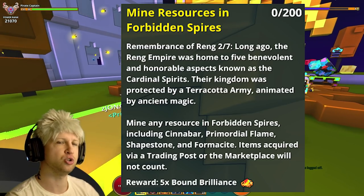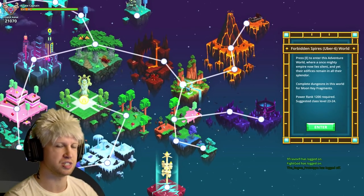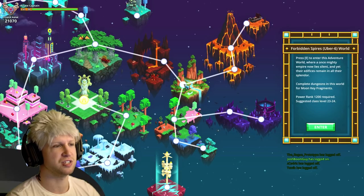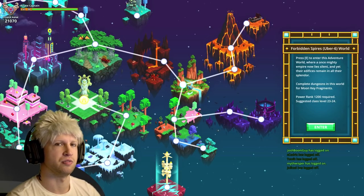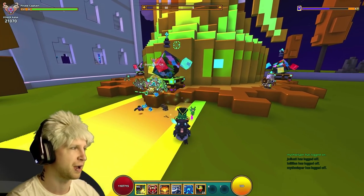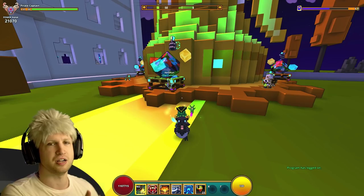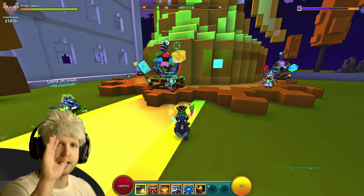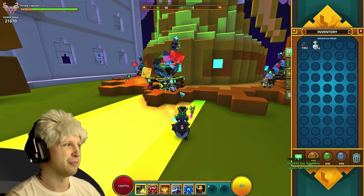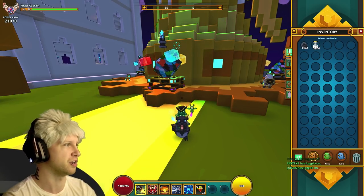Up next, you're going to have to mine 200 resources within the Forbidden Spires. Again, the entirety of this quest takes place in the Forbidden Spires biome. You don't have to be at U6 difficulty, but it's just going to be the easiest because the biomes are going to be the biggest. 200 resources is just anything — Shapestone, anything generating within the Forbidden Spires biome you can just mine out — and then you're going to get 5 bound brilliance. The resource is time-gated now, but that's still not very good at all.